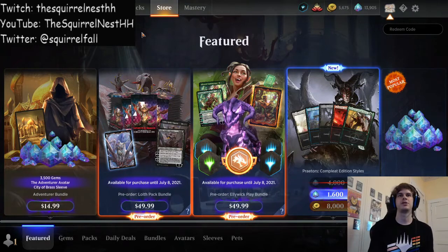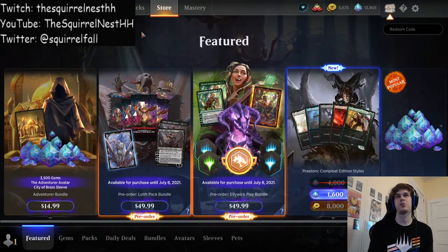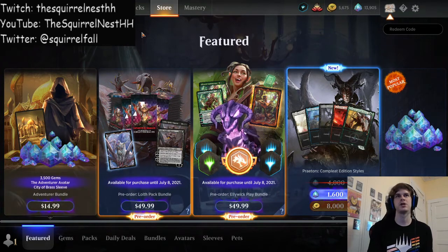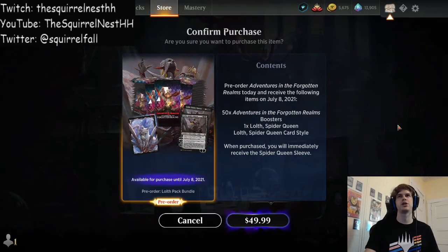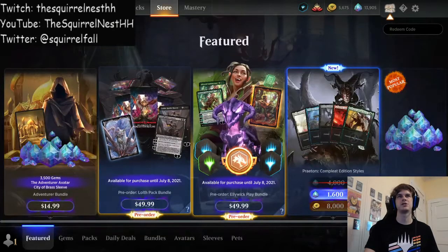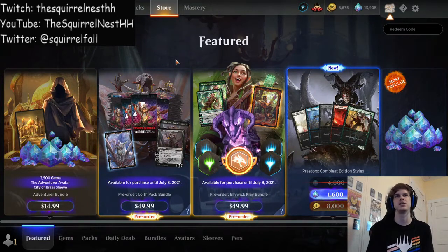In this episode, I'm going to be talking about these bundles that you can buy whenever a set's coming in. I'm going to compare what the products are to just buying them individually and whether or not you should get these products for yourself. The first one here is this pack bundle on the left. You get 50 packs, you get one of the Mythics from the set, and you'll get a card style as well as the sleeve for that card. It's going to be $50. So really the only thing you get out of that, as far as building your collection goes, is the one Mythic and then the 50 packs.